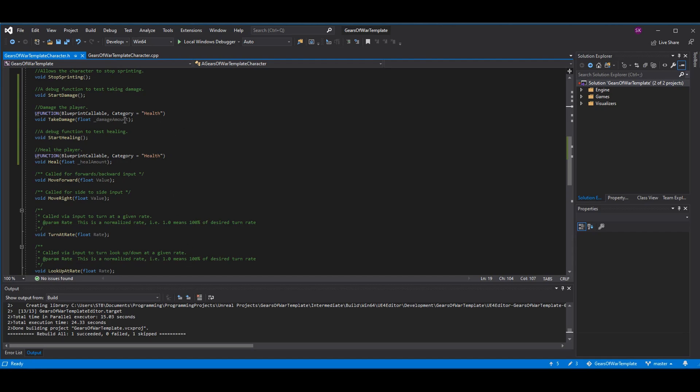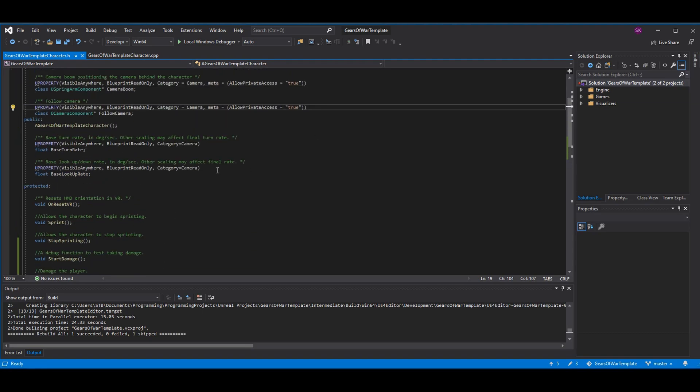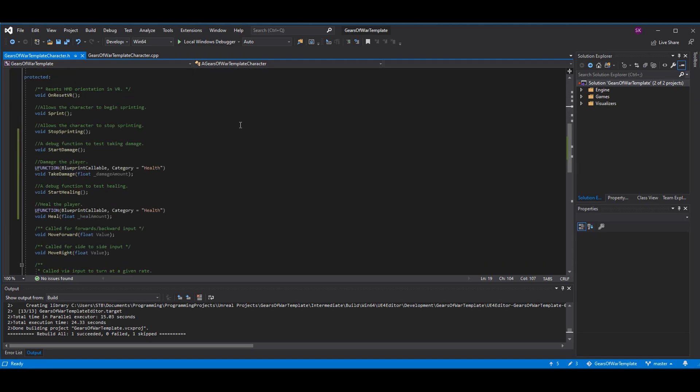Blueprint callable just means you can literally call the function from blueprint — pretty simple and self-explanatory. The category just tells you where it's going to appear when searching in blueprint. I just put 'health' — you can leave this part out entirely, it's not important, it's just for organization. You can also use it for functions as you see here.